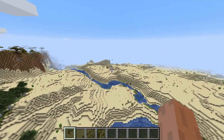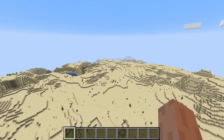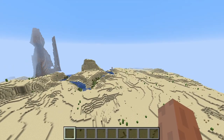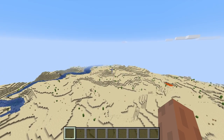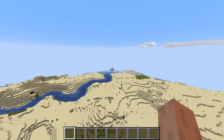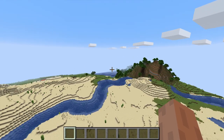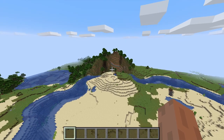Deserts are sort of flat, so we might be able to find one or two in here. There's a desert temple. We'll just keep flying in one direction and hopefully find something. It was just a fluke that I found that one — I was just traveling through that area and ended up finding it.